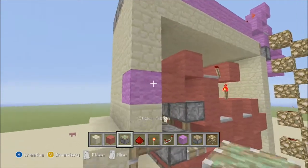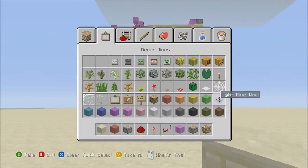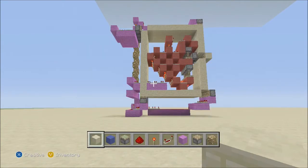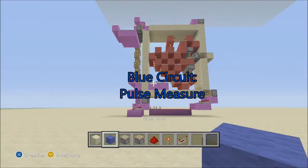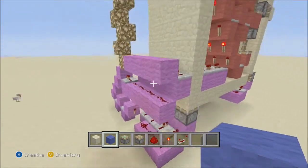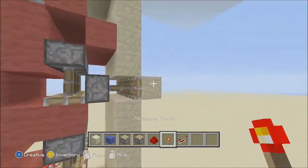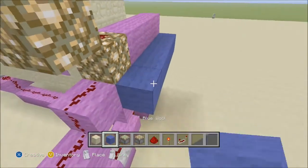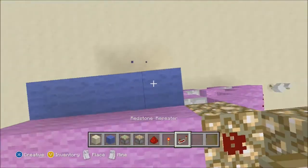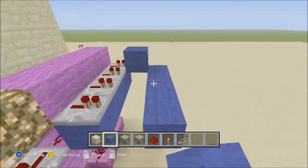Next we're going to use blue wool for the next part. Now we're going to do the little pulse measure thing because they all send pulses out — if you look, every one of them gets the pulse, just at different times. So what we're going to do is run that into a line of repeaters, and then that is going to go into a block and then into another row of repeaters.